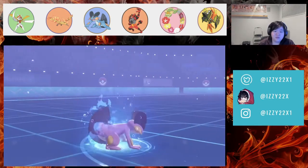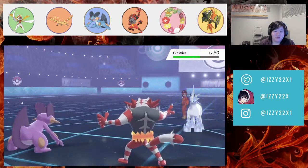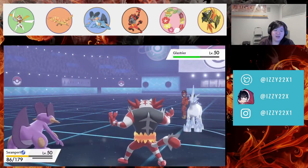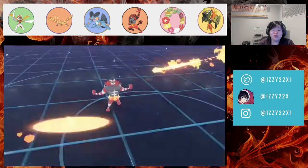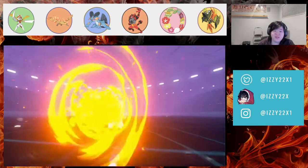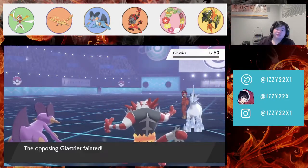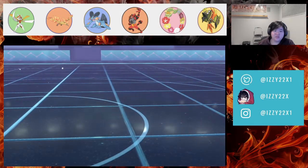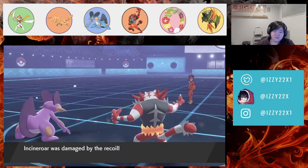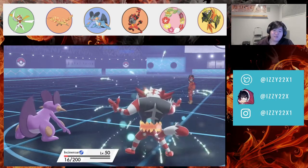They're at plus one defense, but we get a minus one defense from our move. That should kill. They were trying to hard horse my Incineroar but we still had the berry. GG — that battle is done.